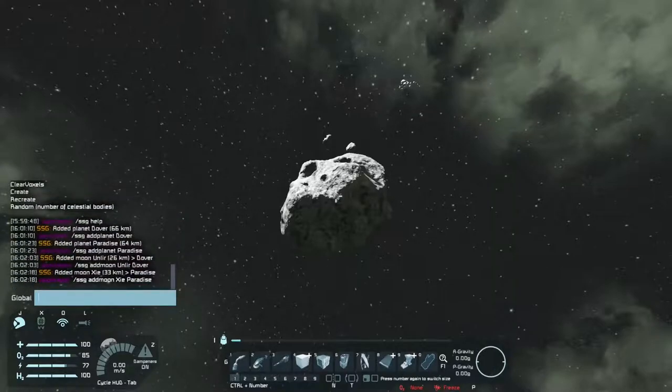You can see in the text output: Add planet Dover — added planet Dover, 66 kilometers. Added planet Paradise, 64 kilometers. Added moon Unilar to Dover. Added moon Z to Paradise.